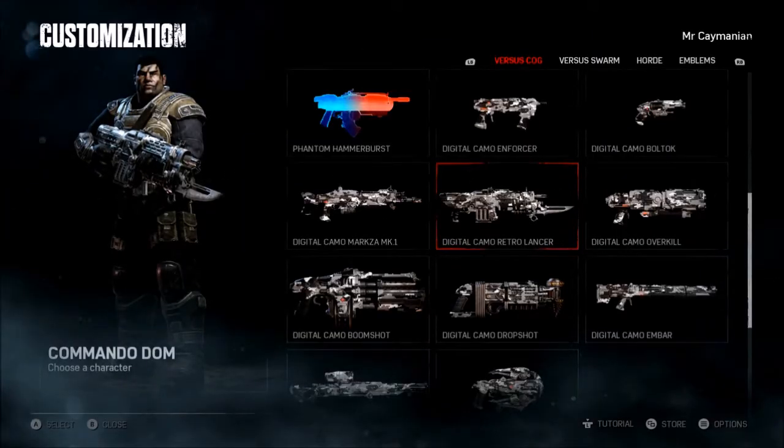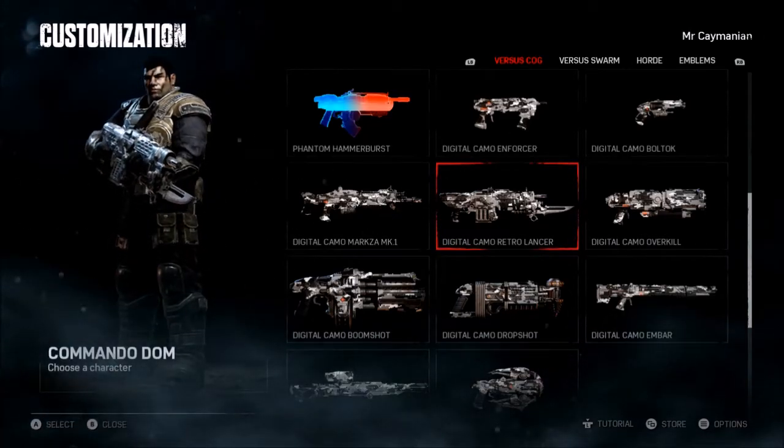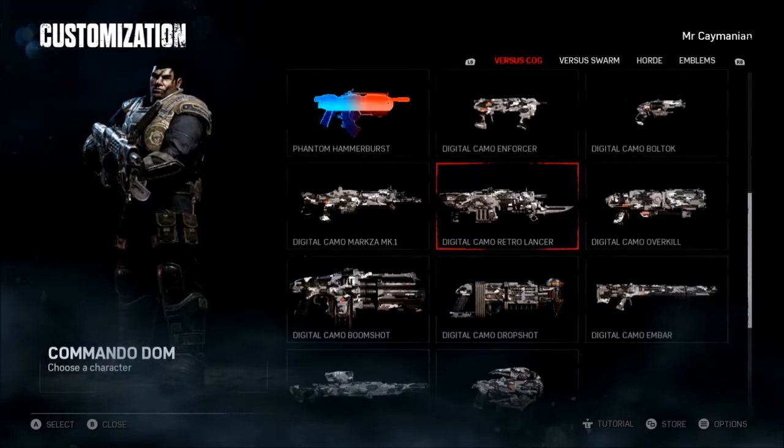Hello everyone, it's your boy Mr. Kman here, and today I'm bringing you guys another Gears of War 4 video. Today I'll be showing you guys how to unlock the Phantom Retro Lancer for Gears of War 4.